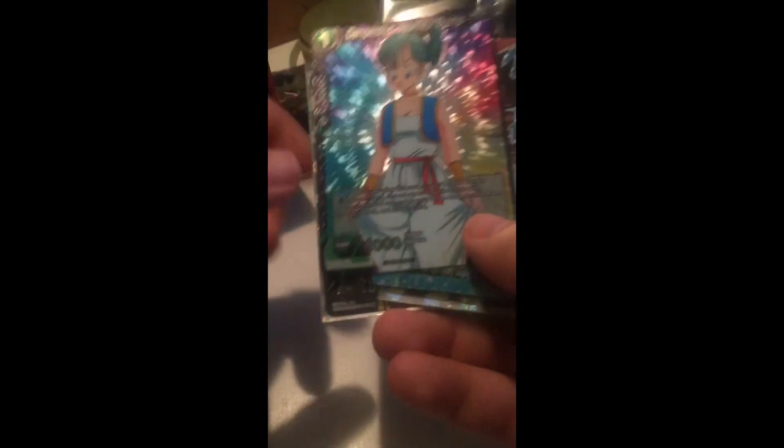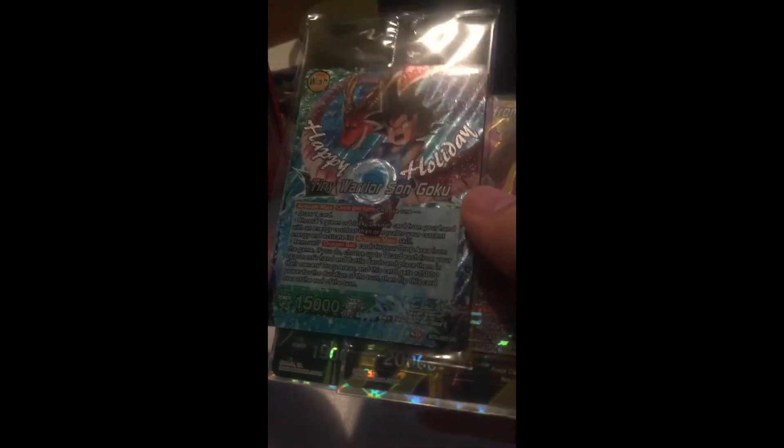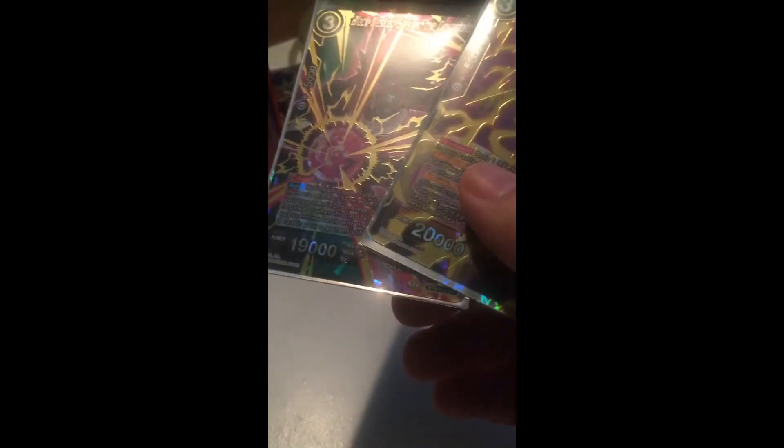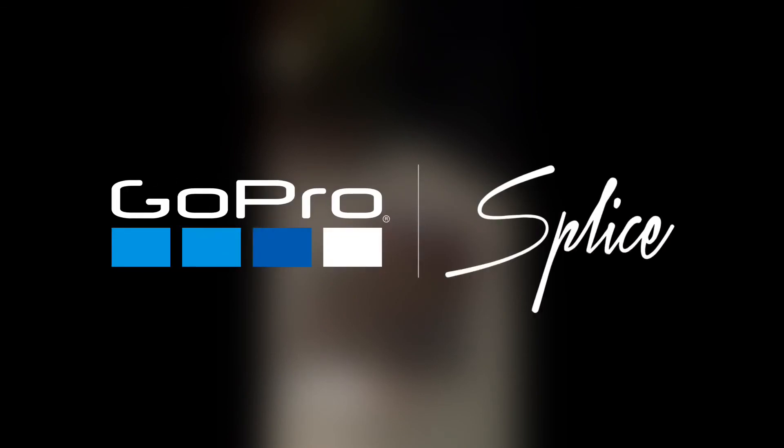So not only did we get a tournament pack card for Bulma, but we also got this alternate art Happy Holiday Tiny Warriors Son Goku, and two SRs from this gift box. This gift box was like 25 bucks, so if you guys can get this I think it's worth the money, plus you get this nice case - this thing's pretty heavy. If I was you guys I would definitely check this out. If you guys enjoyed this content and want to see me do more Dragon Ball Super, please leave a like, comment and subscribe for more content. Hope you guys have a good day, catch y'all next time.